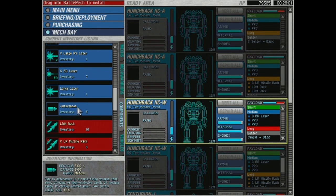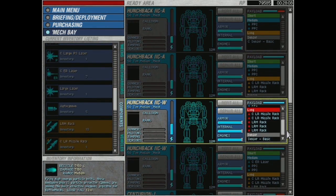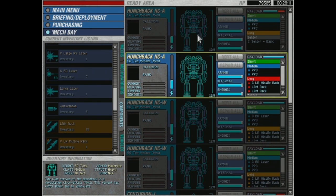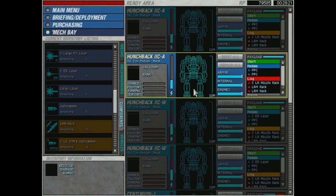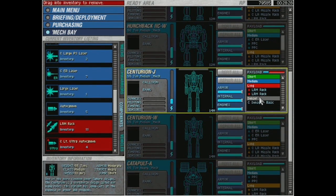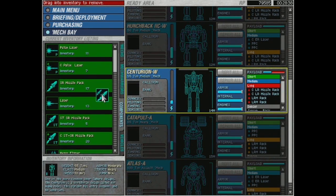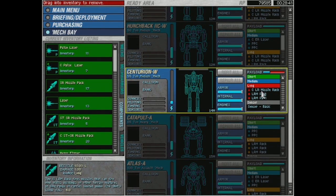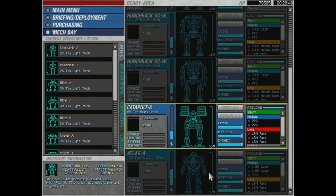Five long-range missiles, a PPC, and an ER large laser. I wonder if I can do that with basically everyone. I have two of these, then three of these — pretty good. The Hunchback W's have armored variants which take a little less. Two LRMs, all right — that's a pretty good loadout for the Hunchbacks. I'm going to retire these Centurions because we just don't have space for them. Off you go — loaded up with Clan long-range missile launchers, PPCs, and LRM racks.